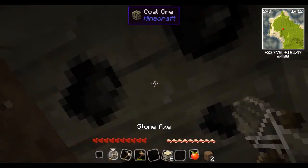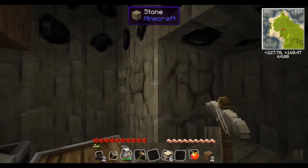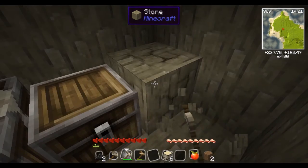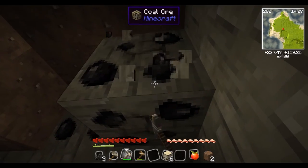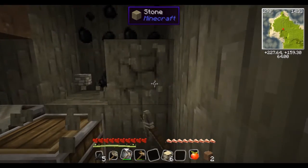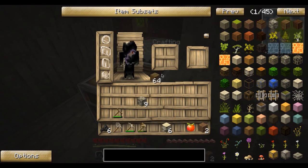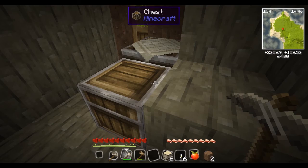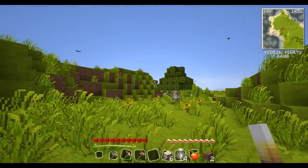We also have a really cute sort of Japanese-y mod called Apple Milk Tea, and it adds some really cute stuff. We are just gonna set up our base camp here and then get some farming done so we can have some wheat.